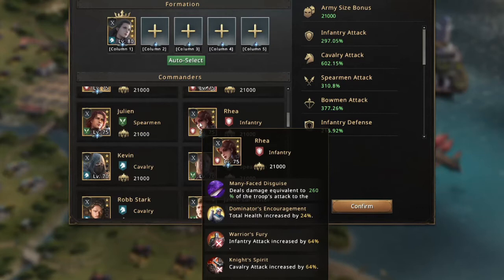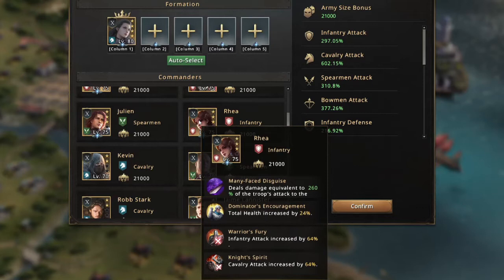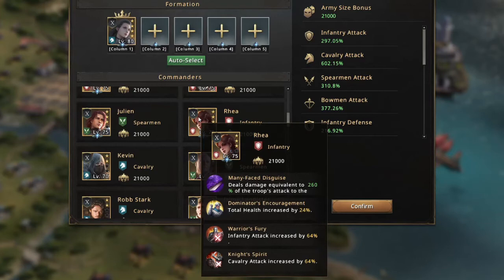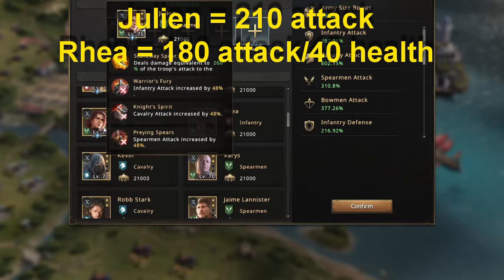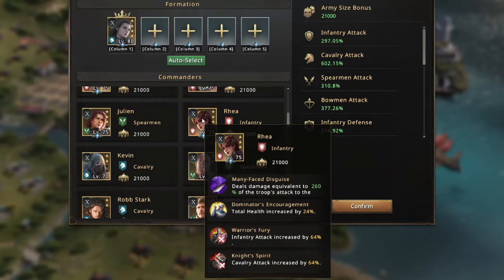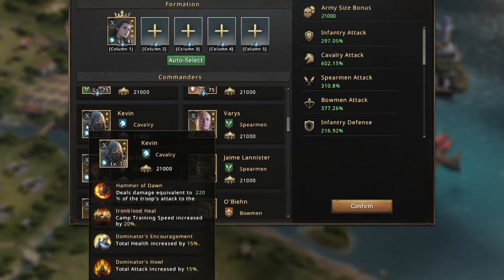Comparing Ray and Julian: Julian gives about 70-72% total attack. Ray gives infantry and cav attack of 64%, which with passives is about 90% each — that's 180% attack plus health. Julian with passives gives about 210%, so he might be slightly better and more flexible. But Ray also gives frontline health, which is important — it's kind of a wash, though you probably want more attack.